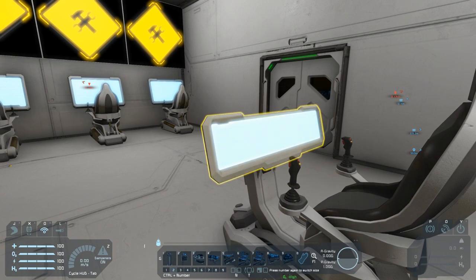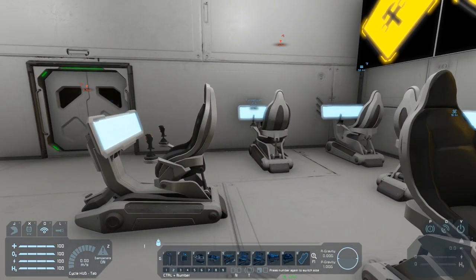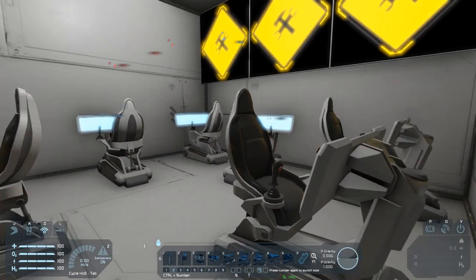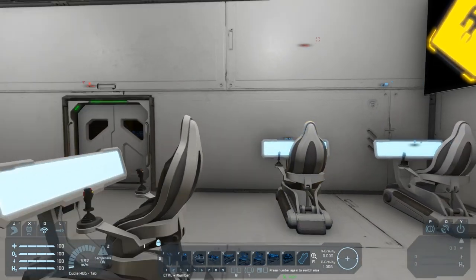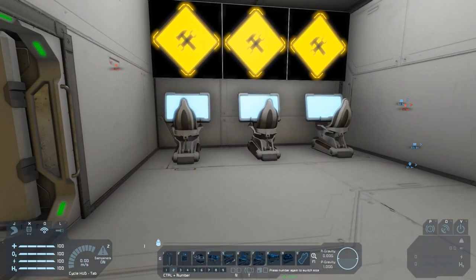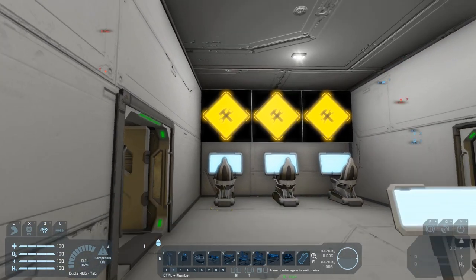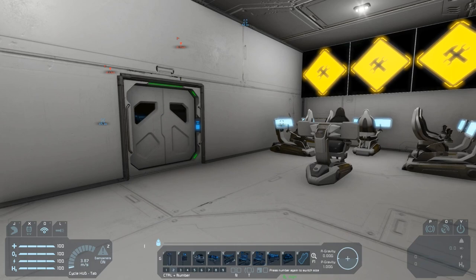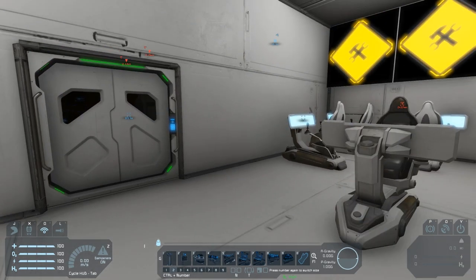Then you've got programmable blocks and LCDs. With some clever design or using small ship blocks you can create something that looks quite impressive, but it takes a lot of work. Even with as much experience as I have, I still struggle to come up with something that feels like a real command center — the sort you'd find in the Kennedy Space Center or a nuclear missile silo, with lots of screens and controls everywhere.